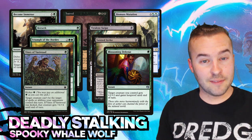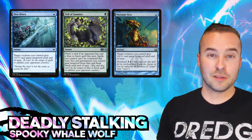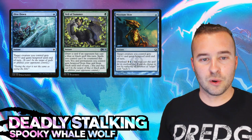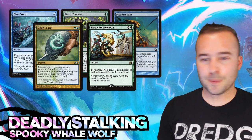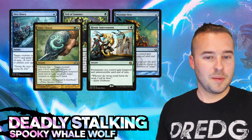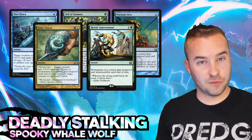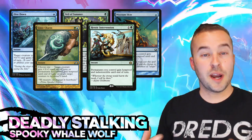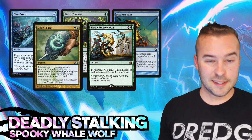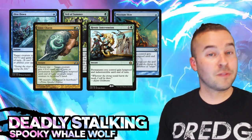Outside of those, you've got Dive Down, Veil of Summer, and Mutagenic Growth. Mizzium Skin is great in a deck with lots of creatures - just two mana to give all your creatures hexproof, so if your opponents are trying to deal with any of your creatures, Mizzium Skin protects the entire board. Also Simic Charm and Heroic Intervention - you're going to be heavily invested in your board state, so having something that gives everything hexproof or indestructible until end of turn is very valuable whether you're going voltron, wide with creatures, or auras.